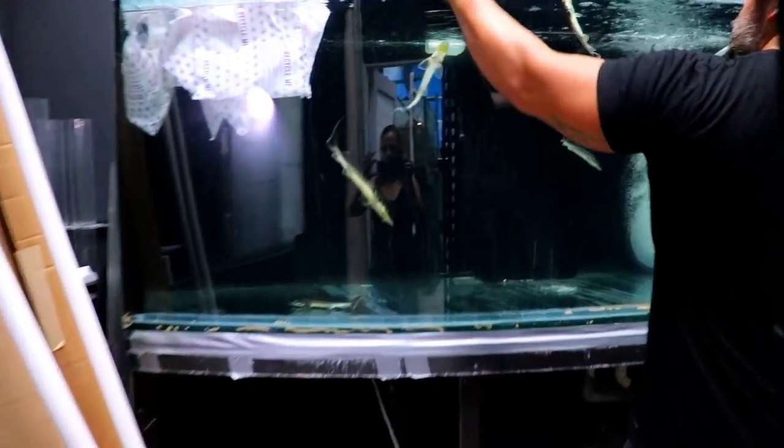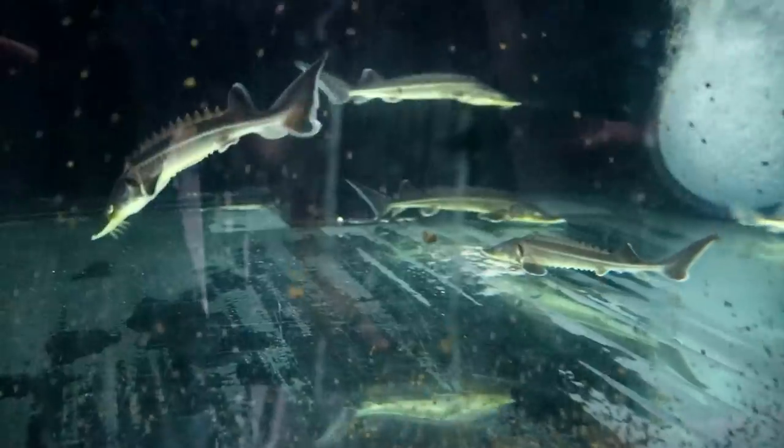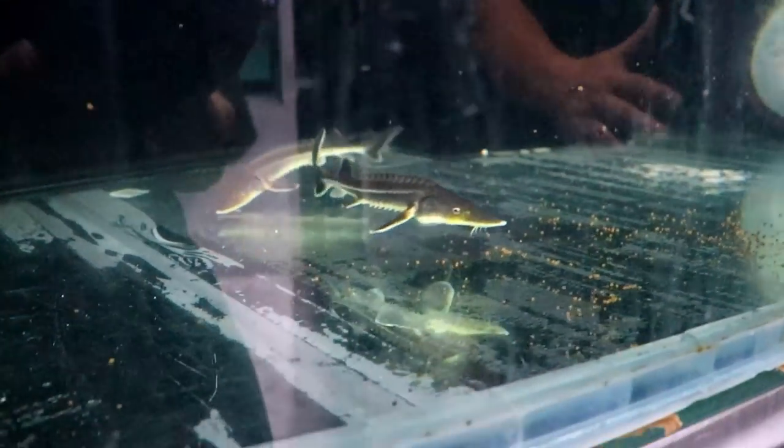These are the diamond sturgeons. I like to feed them little sinking pellets. There they come. So guys, if you're buying a sturgeon, make sure your tank water is not above 78°F, and make sure you have a lot of oxygen in that tank — look at the amount of oxygen we've got going on in there.